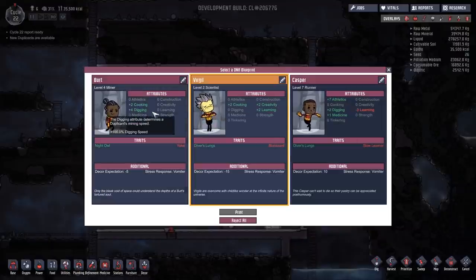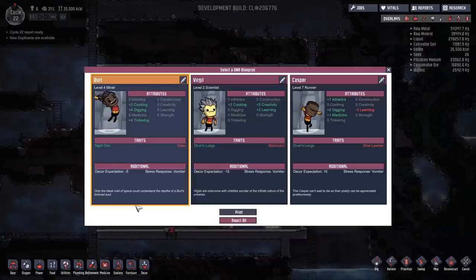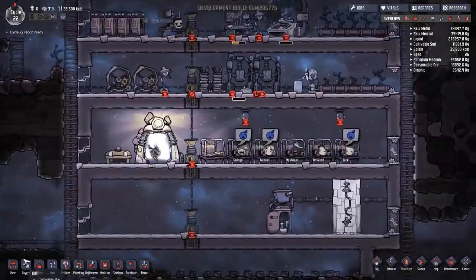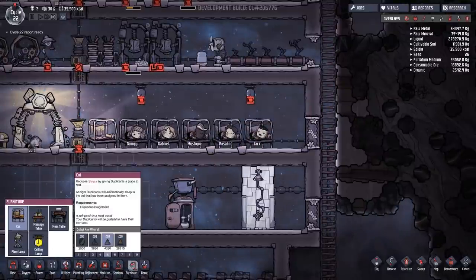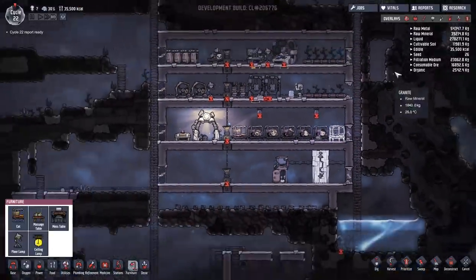So we've got Casper as a runner, Virgil as a scientist, and Bert. We're going to go with Bert because of the name. We shouldn't have got him tonight as well, because now we're just going to have him fall asleep. Not that it matters - we're going to place him there.